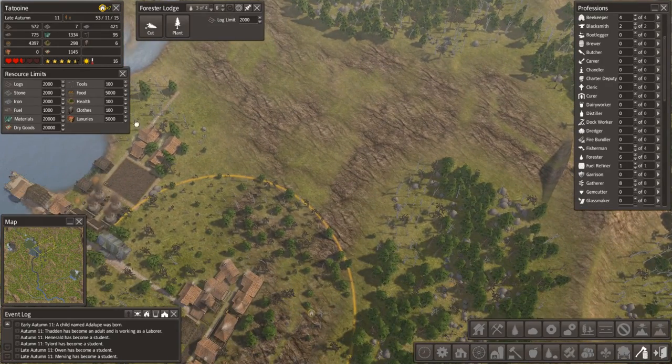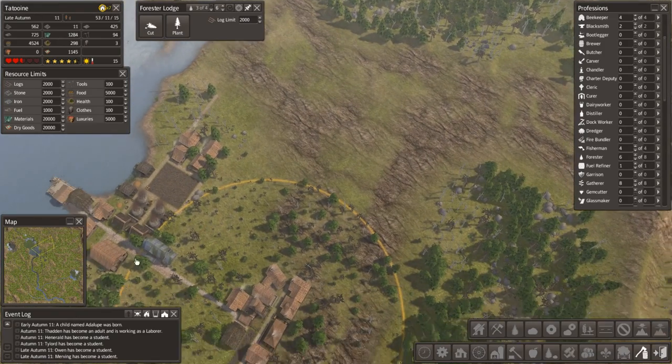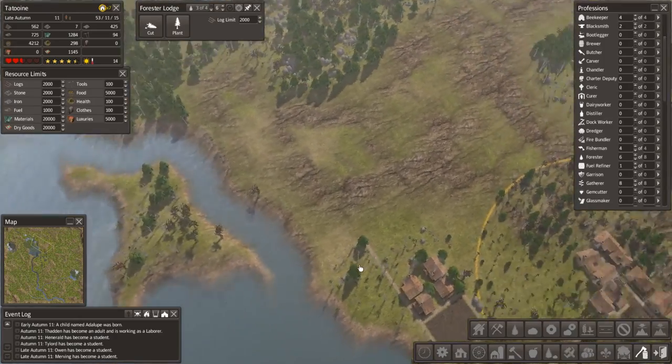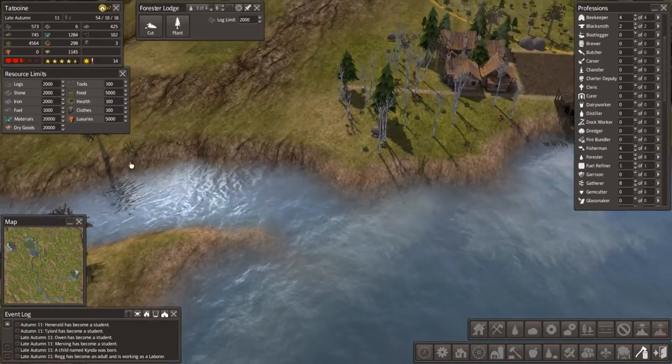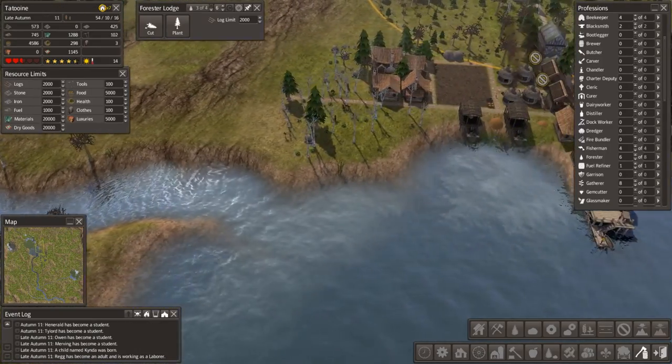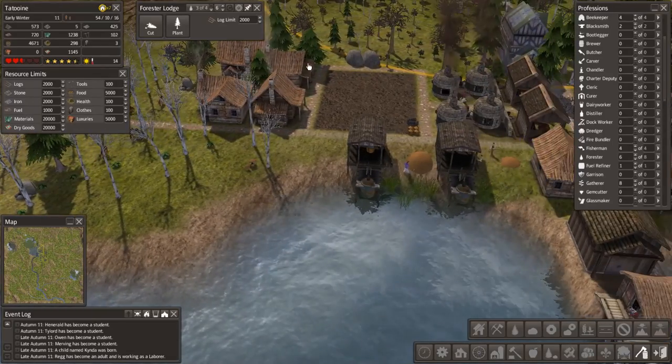This is all going to be part of the main town eventually. The town hall is probably going to end up being over here — it's probably going to be the big colonial hall with all posh houses and everything around it. But what I wanted to do was kind of extend this so that we can start using this shoreline a little bit.